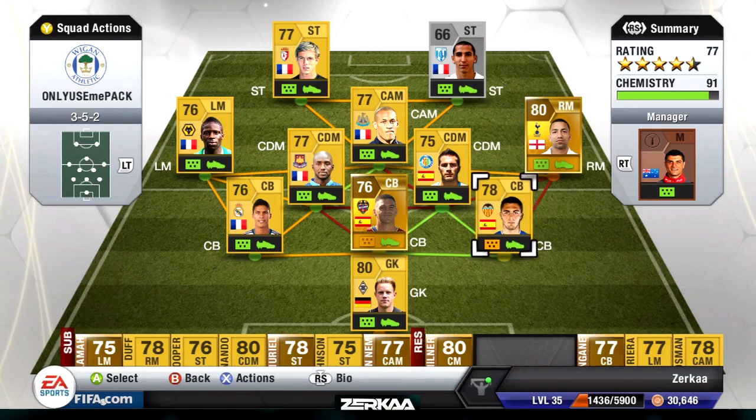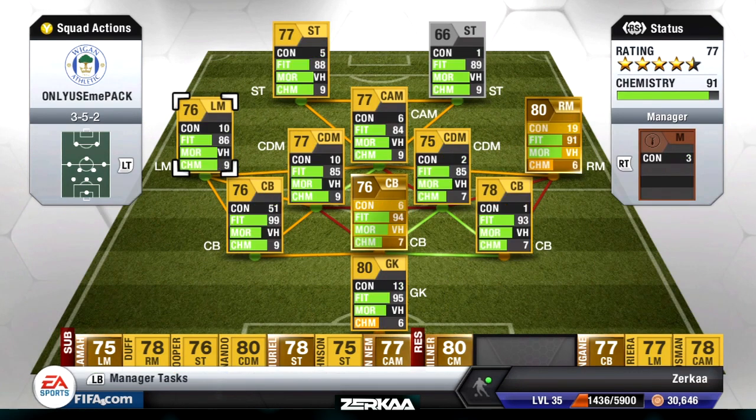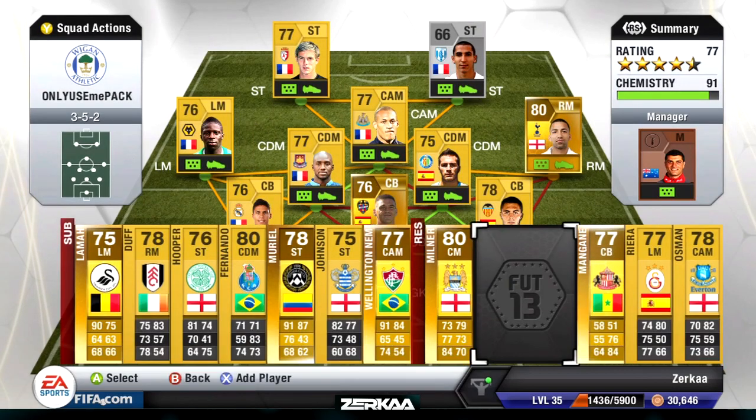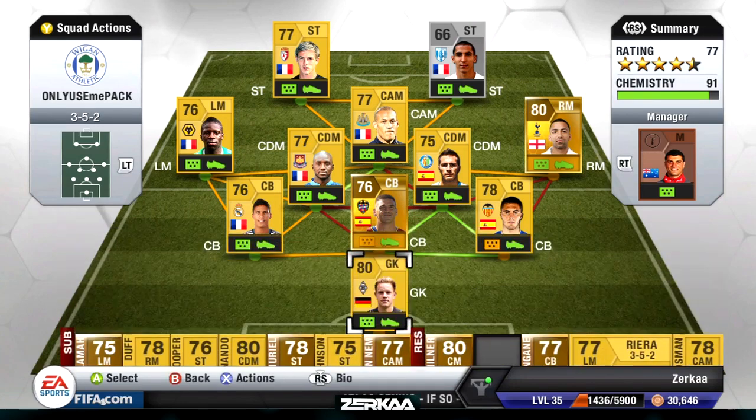I'm actually quite happy with this side — 91 chemistry. There are a few things I could do to make it slightly better, like playing Riera at left mid, moving my right CDM up to left CDM, and changing the right centre back to left centre back — that would improve chemistry by one. But it's not really worth it because I prefer Sacco to Riera. Sacco is quite fast with that 85 pace, but Riera only has like 74 pace.